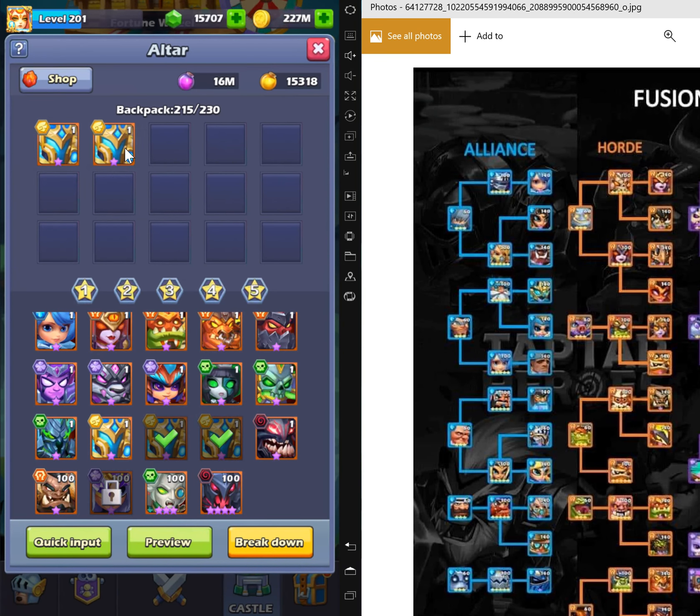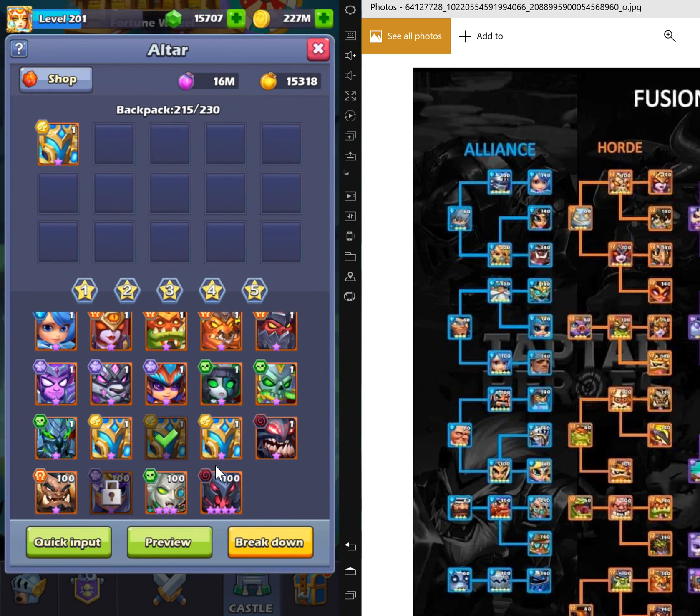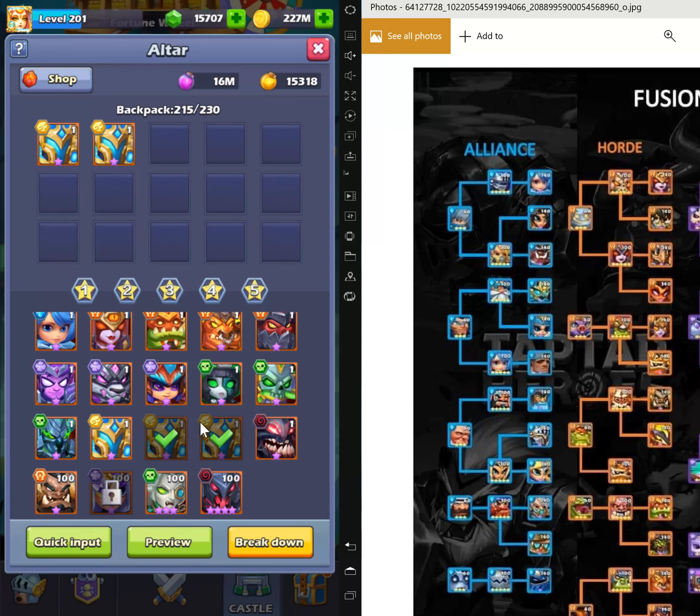Just to show you a preview — you will get 1,250 golden soul. And if you get rid of two heroes, you will get 2,500 plus 2,500 golden soul.